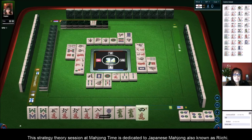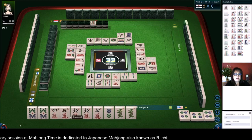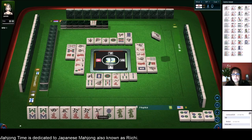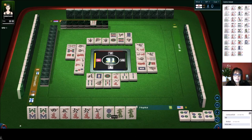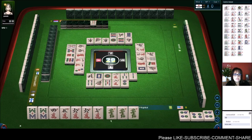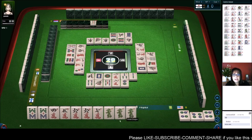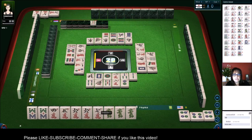Six dots. Eight characters. Four crack. We still need to pair up, so I want to give myself the best chance possible. Nine dots — and none of these tiles are out yet. Nine dots. Let's get rid of the two. Two dots — so we have a pon of dragons. Seven characters — okay, that'll be a good discard. Yes, now it will for sure be a good discard.